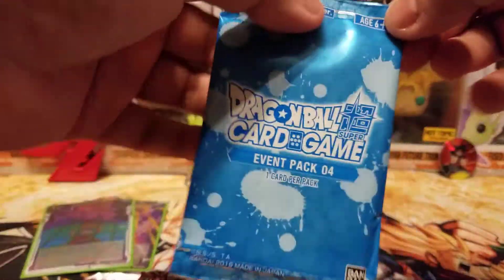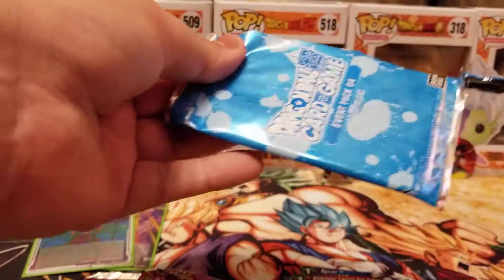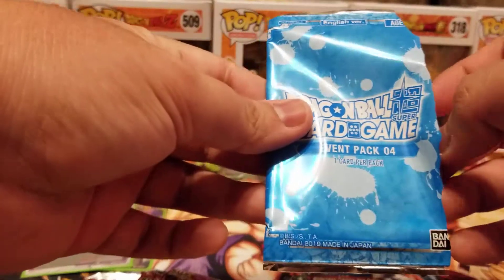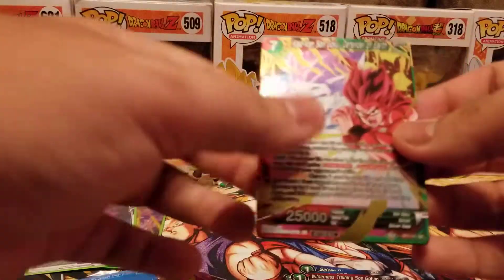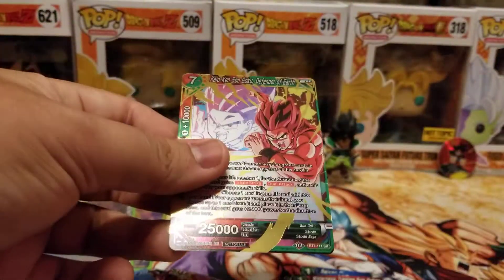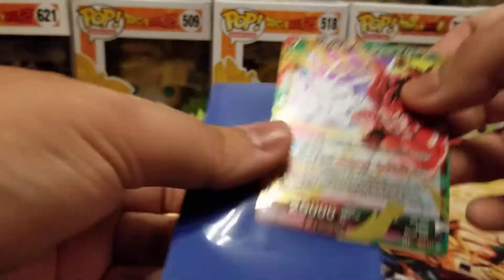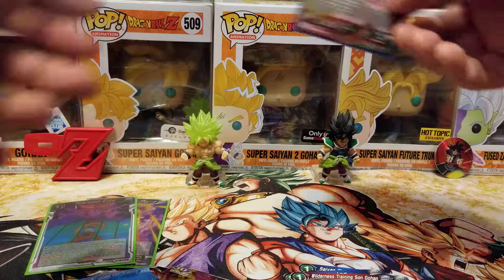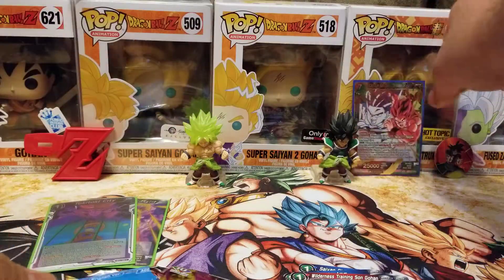Let's open up this event pack next. I'm hoping for — I believe Paragus comes in this, but one of the super combos would be cool too. We got Kaio-ken Sengoku Defender of Earth. Not that bad. Pretty good pull right there.